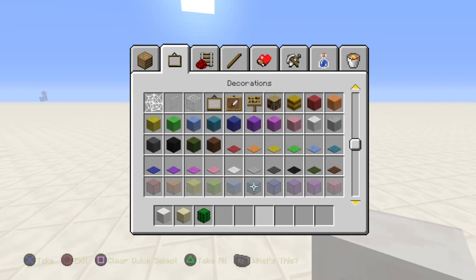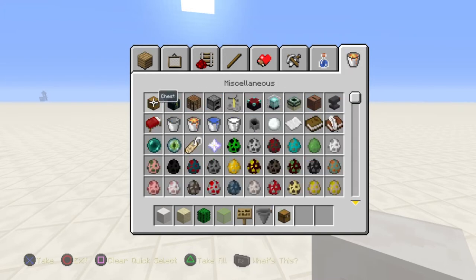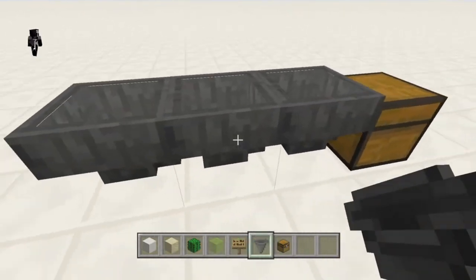You'll need some kind of block — I'm using quartz — sand, glass, a piece of cactus obviously, signs, and plenty of hoppers as well as the chest. Start by placing your chest and connecting three hoppers to the back of the chest like this.